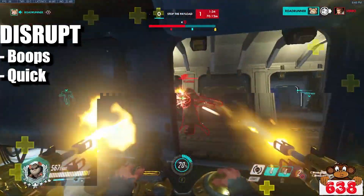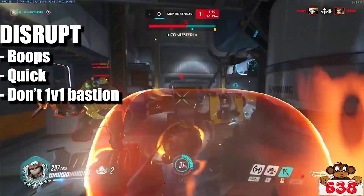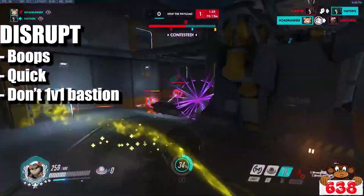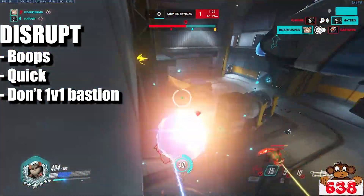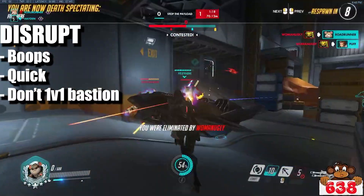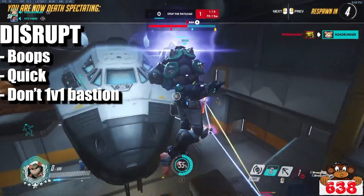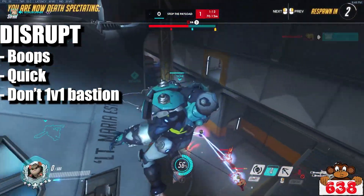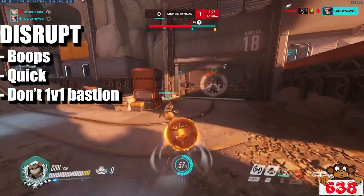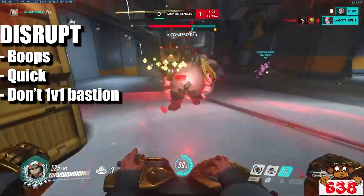Just because you disrupted them does not mean it's time for you to shoot the Bastion. The Bastion is still going to out-trade you very hard. You're not the one that's supposed to deal damage to him. If you're playing a boop style, then it's more for your ranged DPS — your Hanzo or Soldier, those kind of DPS — to do damage to him. Because as soon as you go to shoot the Bastion, he's just going to turn and he does way more damage to you than you do to him, because of his healing and his damage reduction.